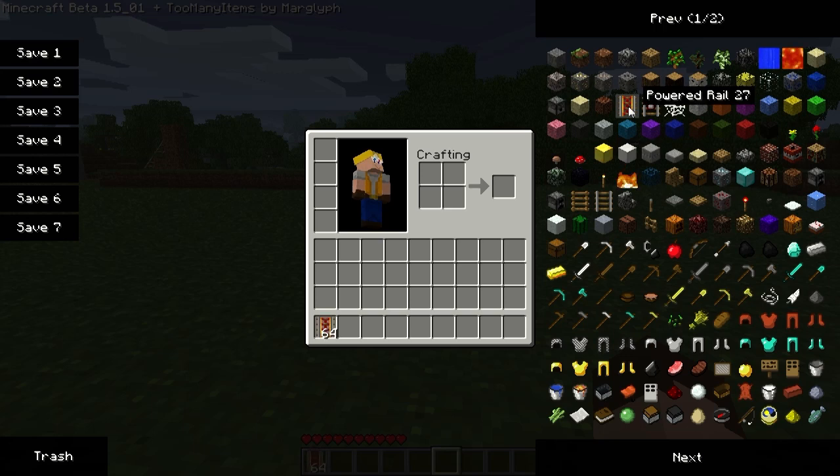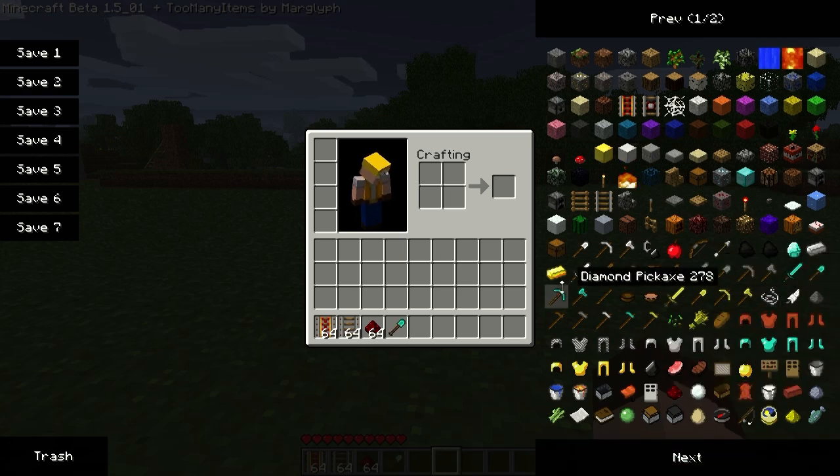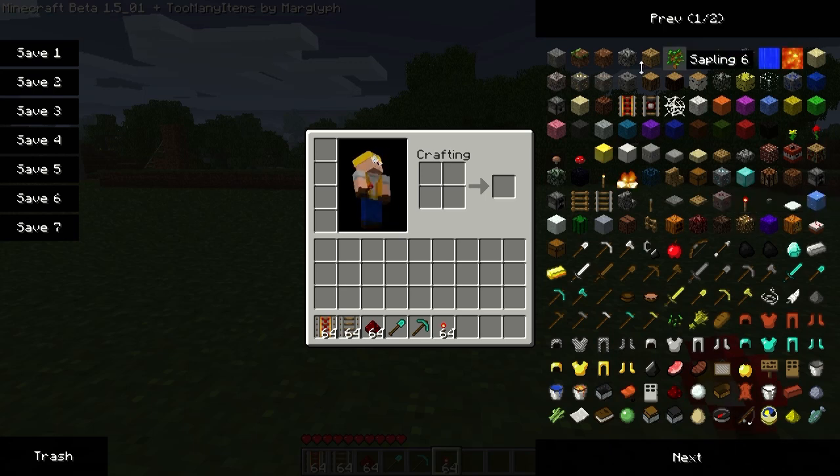So we're going to grab some of these - I'm just going to spawn them because I'm just showing you how it works. So what we're going to need: we definitely need redstone, rails, powered rails, torches, and some dirt blocks just for a bit of fun. We're also going to need a pressure plate - just one - you can either use wood or stone, it really doesn't matter. And we need 2 buttons as well.